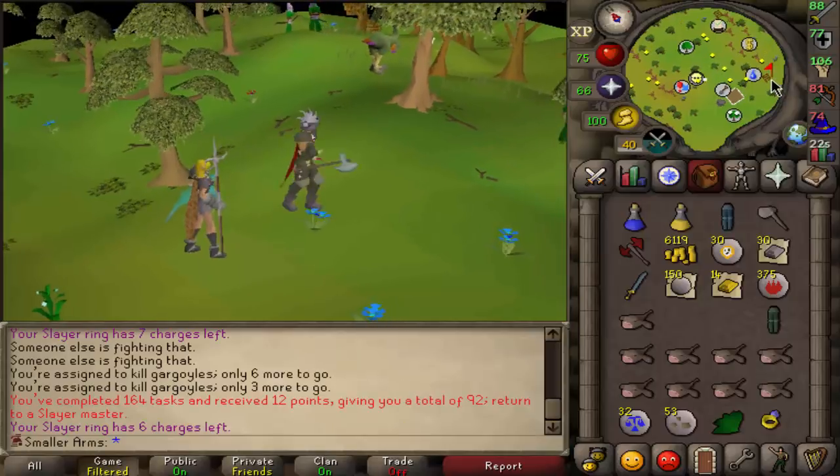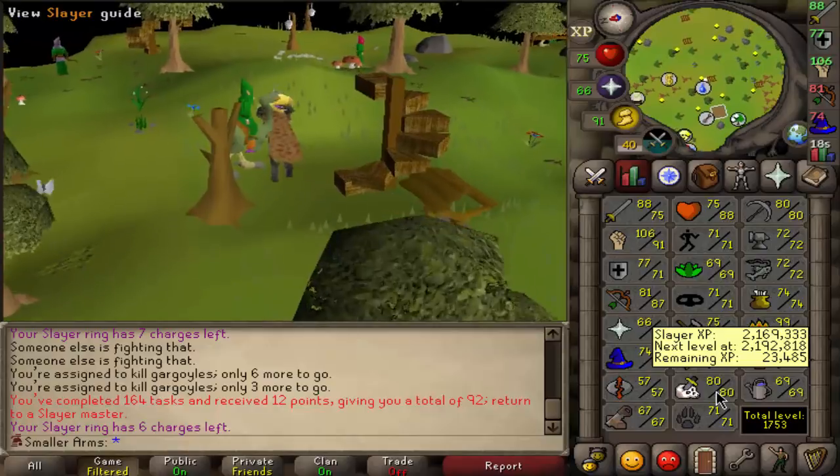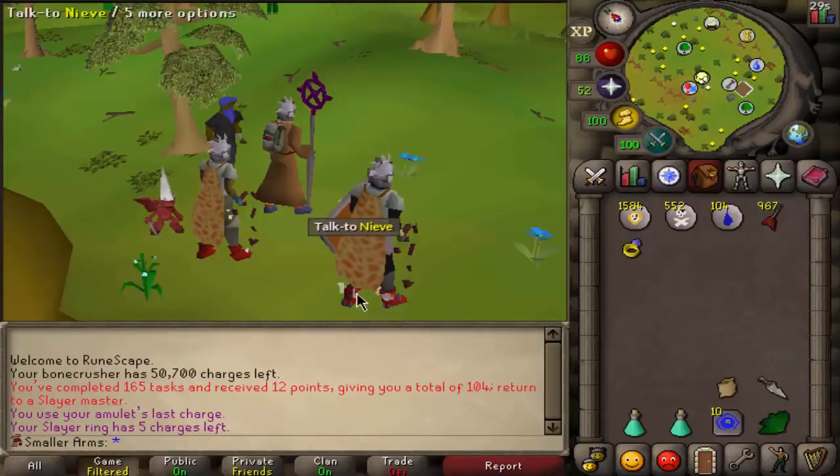Dust devils — that's a very good task as well. We're really close, actually 23k till 81. We finished up that task really quick, let's go ahead and switch out for a new one.